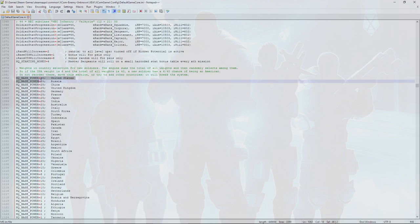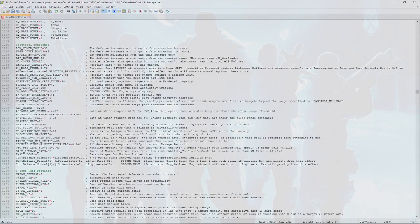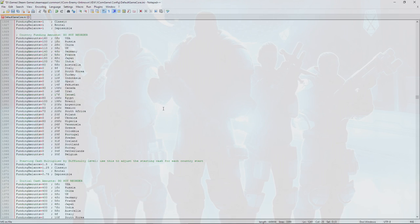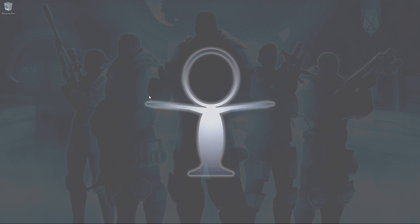You can also adjust soldier nationality weights — by default the United States offers the most soldiers, but you can change those numbers to anything. There's a lot more you can customize in these INI files. If you have questions about how to do any of this, post them below and I'll try to answer to the best of my ability. If you liked the video, give it a thumbs up and please subscribe and join the community.